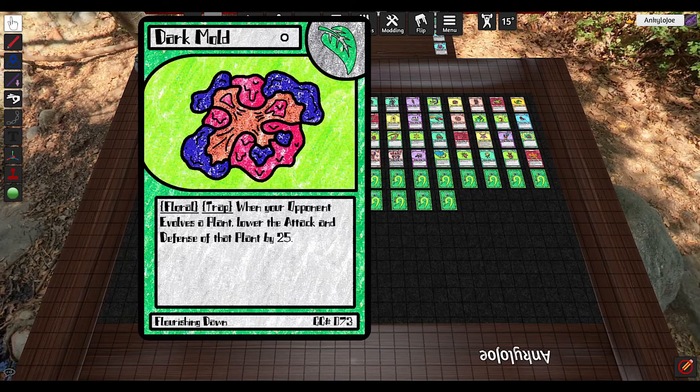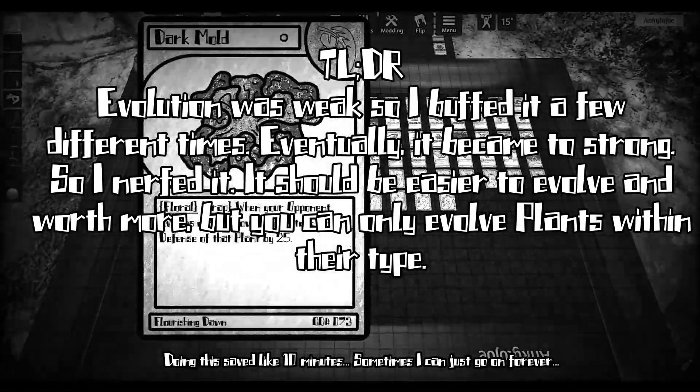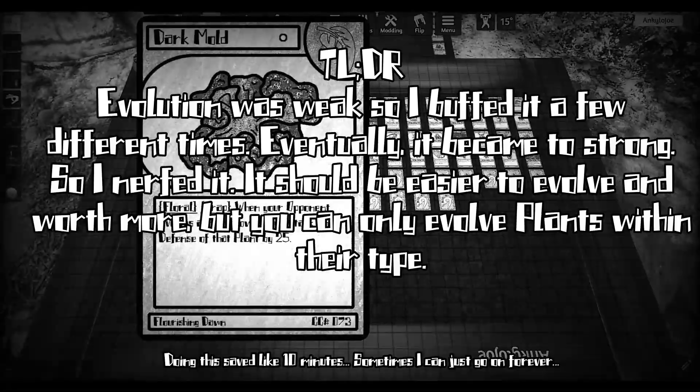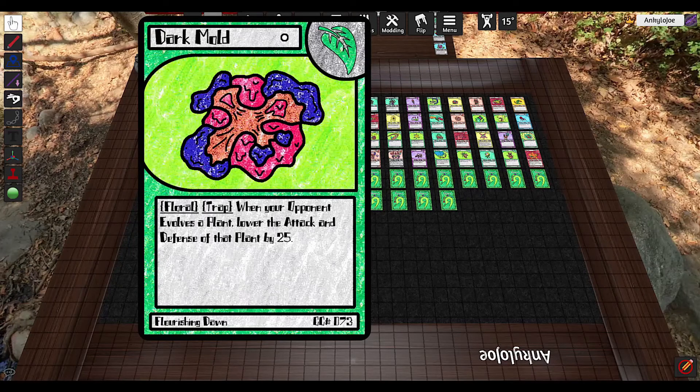Next up, we have Dark Mold. Evolution as a mechanic has gone through a lot of changes. To get back to Dark Mold though — when your opponent evolves a plant, lower the attack and defense of that plant by 25. And it's a one cost trap too. 25 is such a monstrous number in this game; it can really make the difference. The problem with Dark Mold is just finding an opportunity to use it.